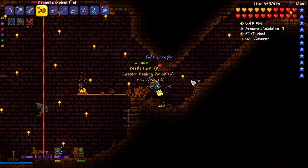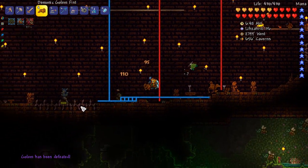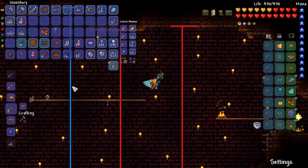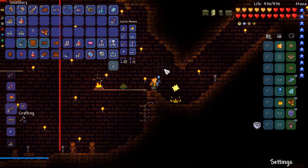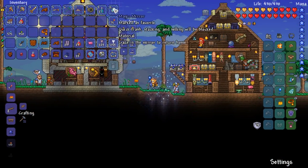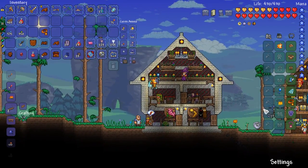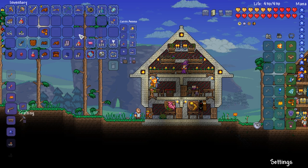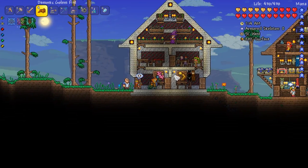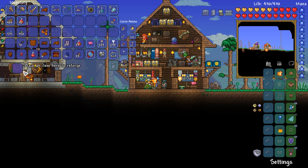As a bit of an experiment: we have 70 defence. This does 104 damage, 25% crit chance. If I put the Sunstone on, this now does 29% crit chance, 111 damage, and I have 74 defence — an increase of 4 defence. Very nice! Time for the final Golem. Here's hoping we can get something good. We also got a Golem Trophy. I'm going to take that. I'm actually not that fussed about not getting the Pixsaw.